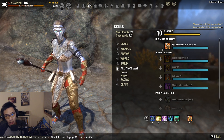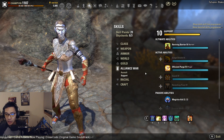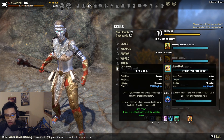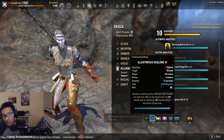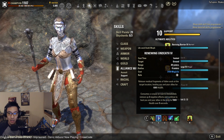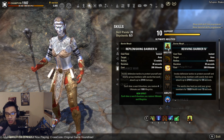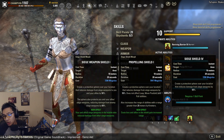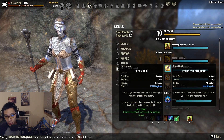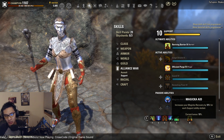Under the Alliance War line, Aggressive Warhorn is the best support ultimate in the game. In the Support line, Efficient Purge gives you a reliable purge option — important because Renewing Undeath's purge only works when you consume a corpse, which you won't always have available. Running Reviving Barrier as an ultimate also unlocks the Magicka Aid passive, which gives around 10% additional Magicka regeneration just for having it slotted.